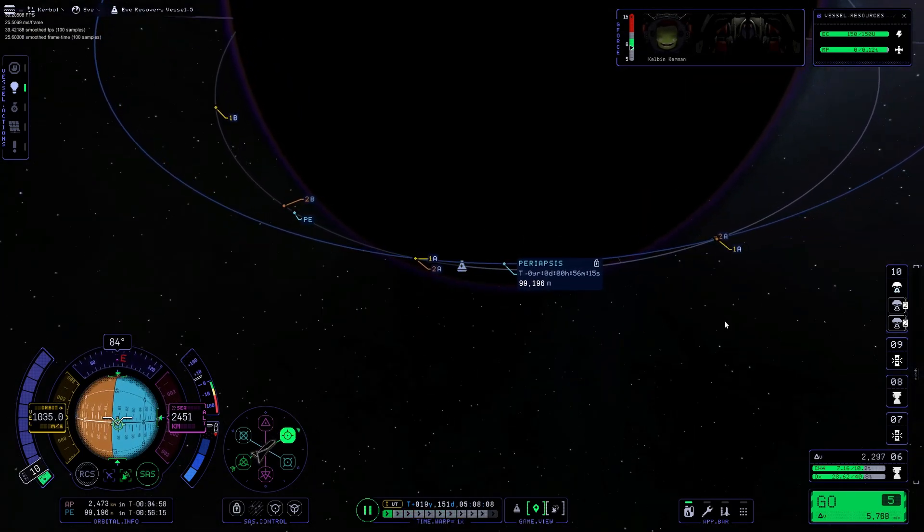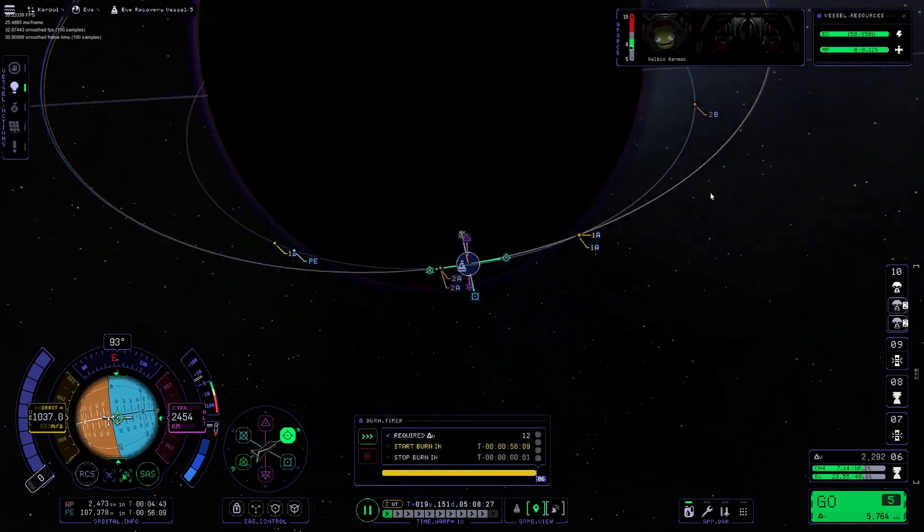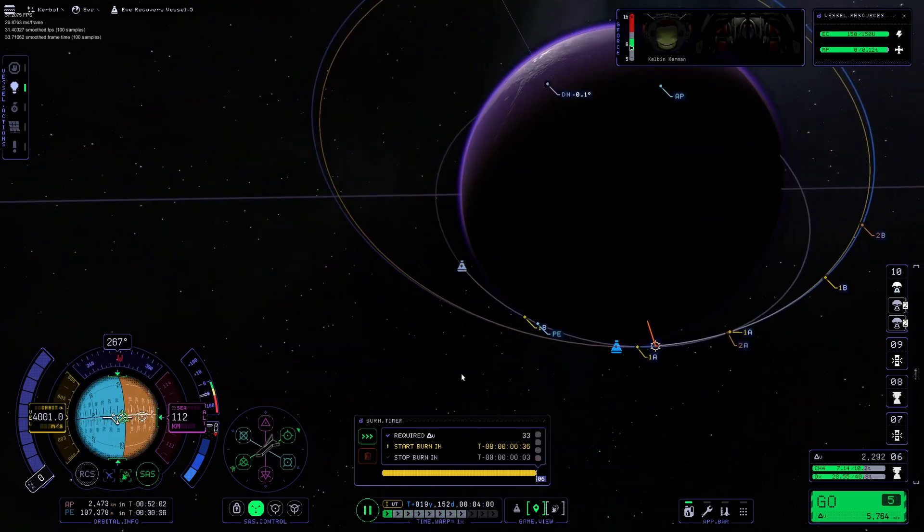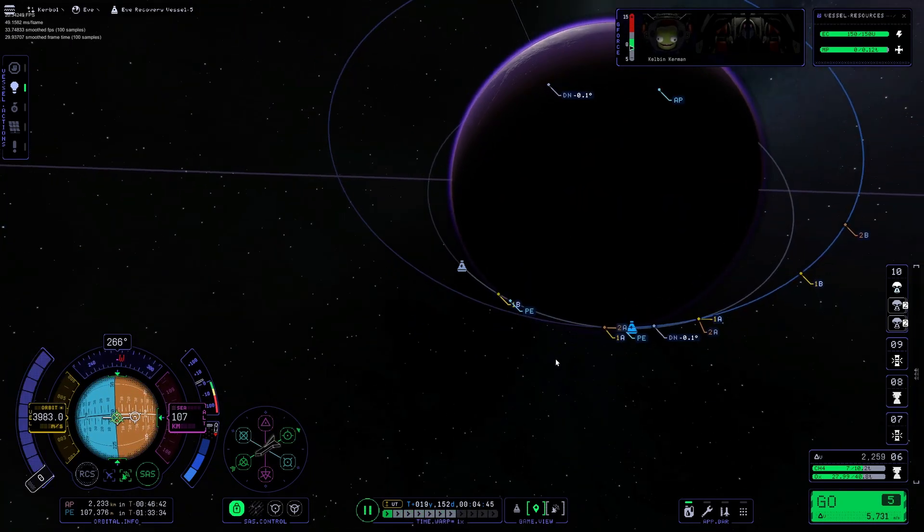Luckily, after that inclination shift I was able to get a closing encounter fairly easily. The only drawback is that it was going to be a high relative velocity, but we have ample delta-V so this is not an issue.